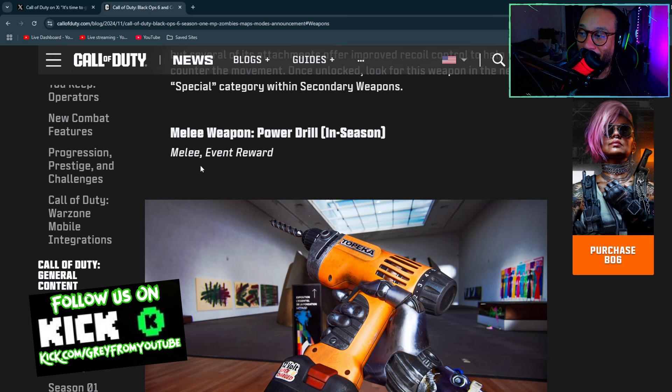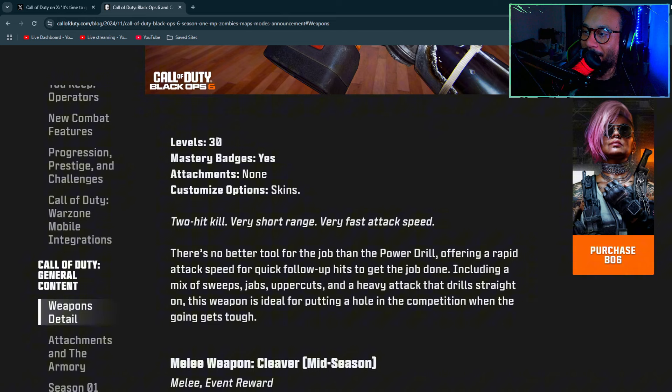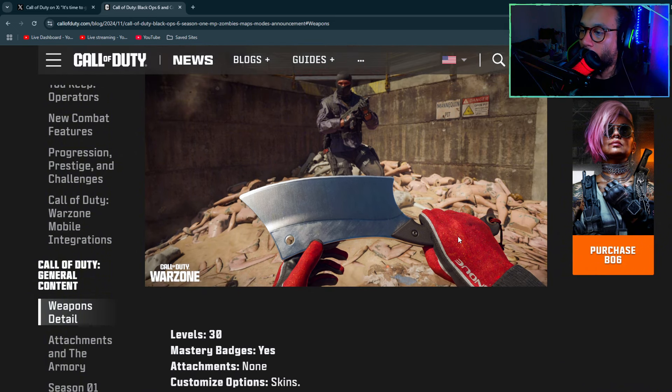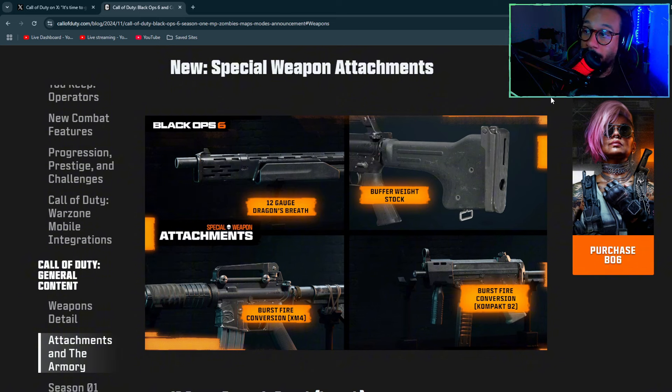Now things get crazy — the Power Drill is coming as a melee event reward. It's a two-hit kill with very short range and very fast attack speed. Also getting a mid-season melee event reward called the Cleaver — a one-hit kill with short-to-medium range and medium attack speed.